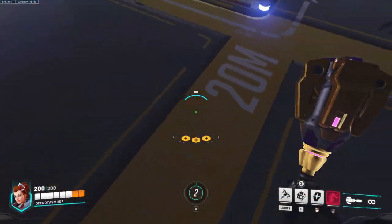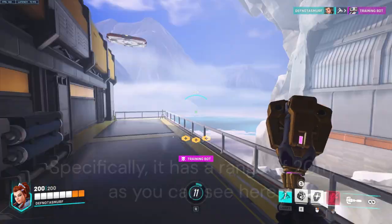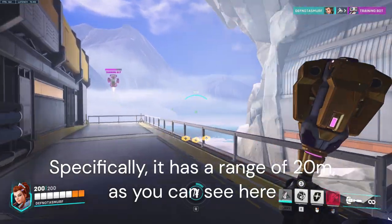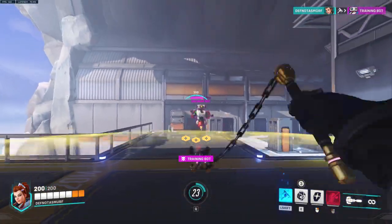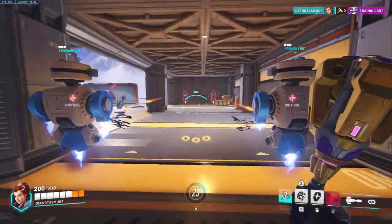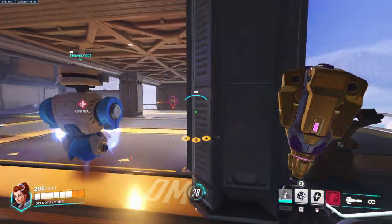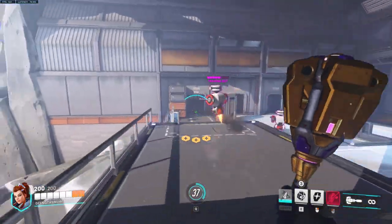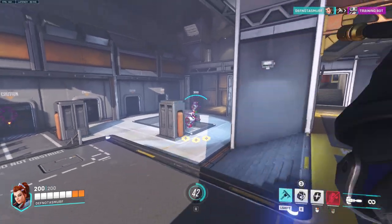Moving on to whip shot — whip shot has a 4-second cooldown and consists of Brigitte turning her mace into a long whip to hit enemies at about medium range. Whip shot also has a very crucial element of knocking back enemies that it hits. It is also her only way of applying pressure from a relatively safe distance, and it is extremely important that you are able to land these whip shots consistently. After all, if you are unable to land whip shots, you are unable to apply pressure from a distance, and that seriously will make or break you as a Brig player.